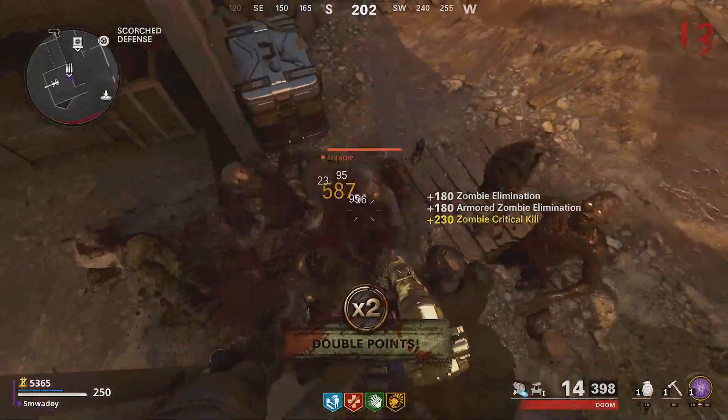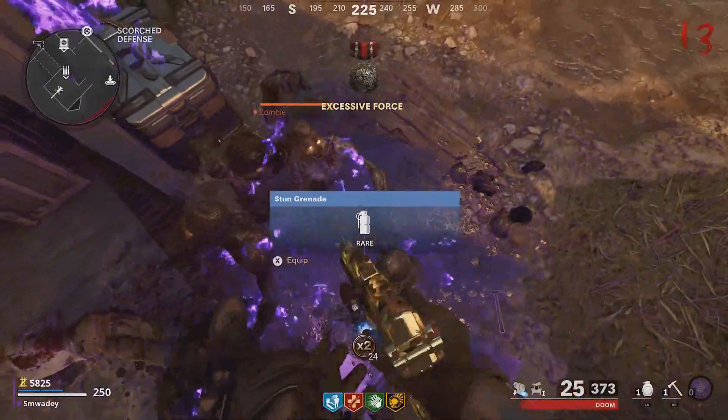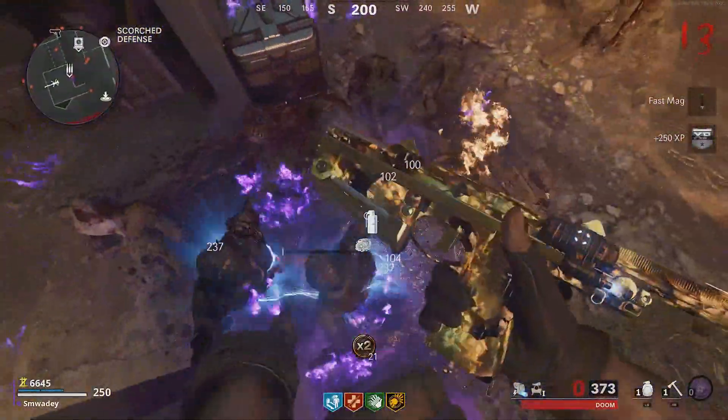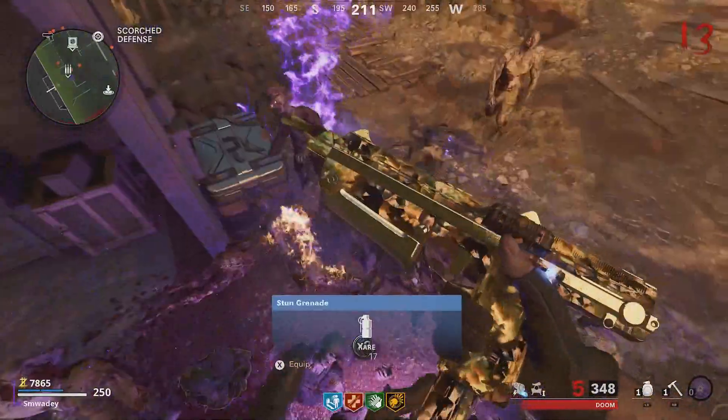Ring of fire unfortunately doesn't work. However, if you pack a bunch of weapons and get them to a decent level — pack-a-punch level 3 — I'd also recommend getting dead wire because all the zombies pile up in front of you and bunched together. This will be very, very good for the high rounds.